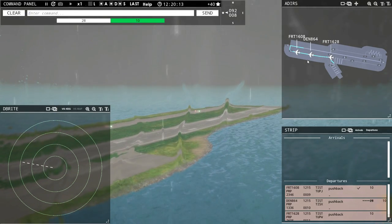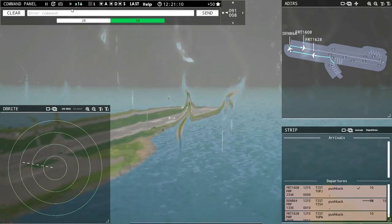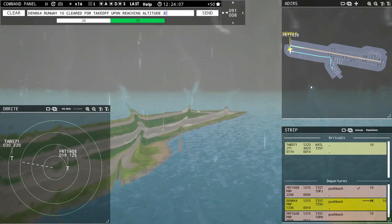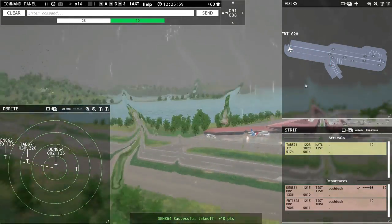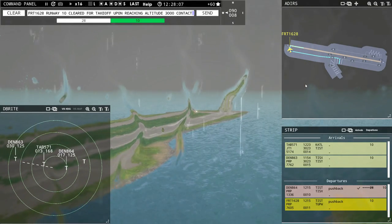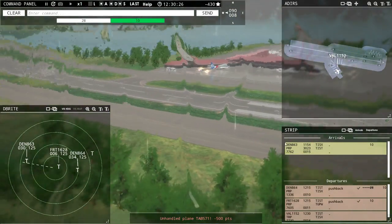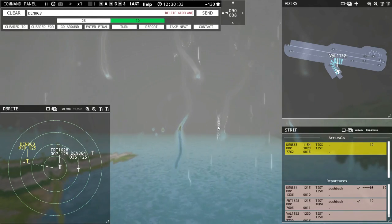We are going to speed up time to get these guys off the ground. There goes our first guy. Denali 864, runway 10, cleared for takeoff, upon reaching altitude 3,000, contact departure. Runway 10, cleared for takeoff upon reaching altitude 3,000, contact departure — Denali 864. There goes him. Field air 1628, runway 10, cleared for takeoff, upon reaching altitude 3,000, contact departure. And we're getting a lot of planes complaining because I'm not letting them land since we're ending the video.